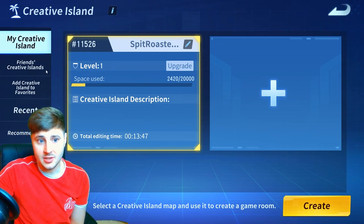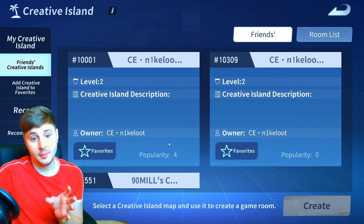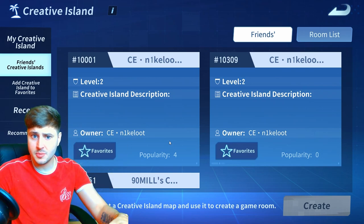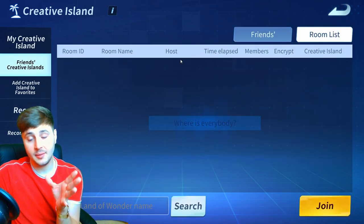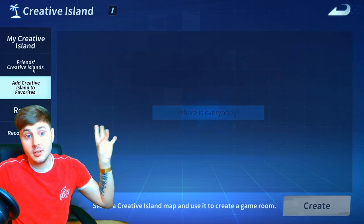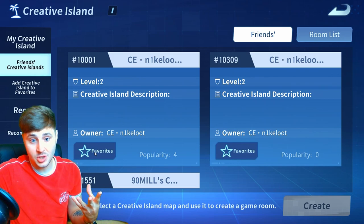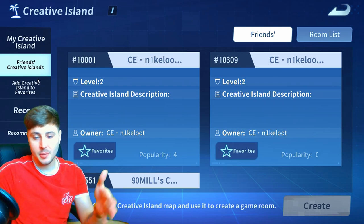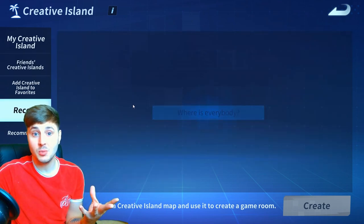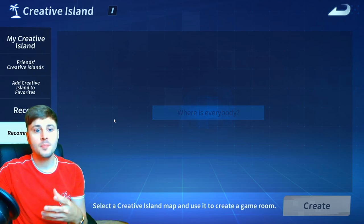On the left hand side above me here, you can actually go to friends' creative islands. One of my friends, Nike Liu, has created a couple of islands himself — he's got four popularity. You can actually gain popularity from people joining there, and if you join into someone's map you can put a thumbs up on it and get their popularity up, which will basically get their island on the room list on the top right. That's pretty cool. Also with your friends' islands, you can add them to your favorites — hit favorite and it'll be added to your favorite maps, and you can take it off just like that.